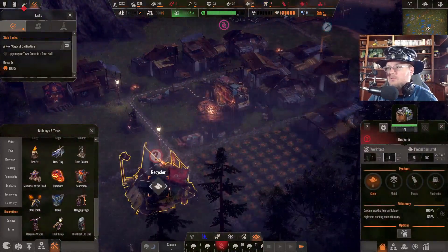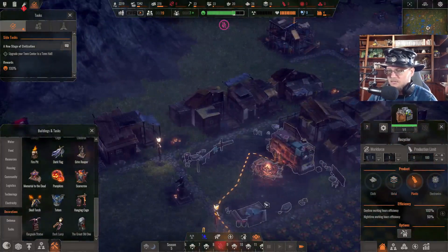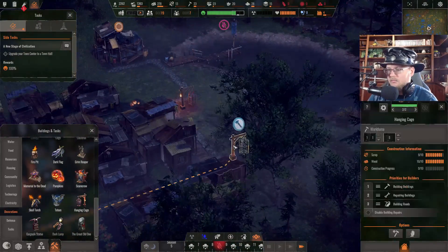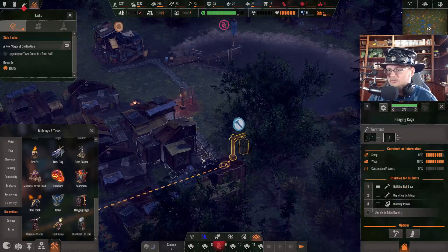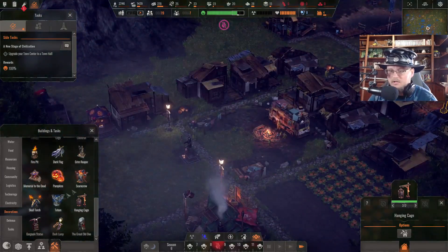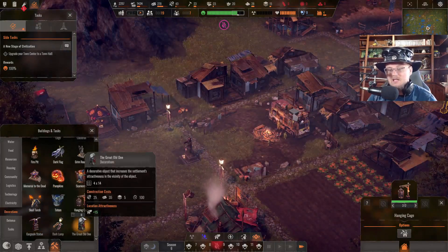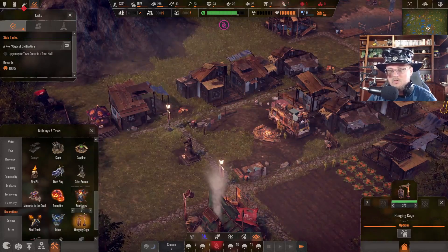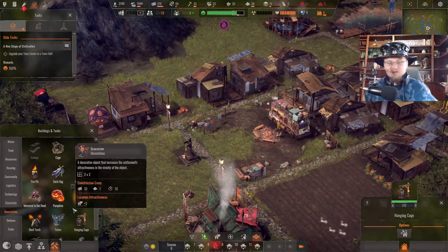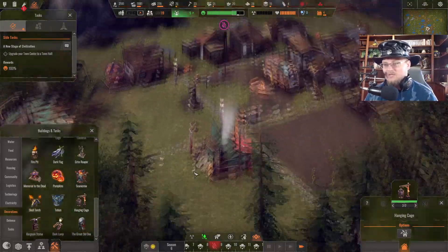You don't have anything to do, so let's get you over to making plastic now. Hanging cages — Halloween town is really starting to come together here, I love it. I like it when video game developers go through and put little things like this into the game for holidays and stuff like that. I'm hoping that we get something like this around Christmas or Thanksgiving time as well.